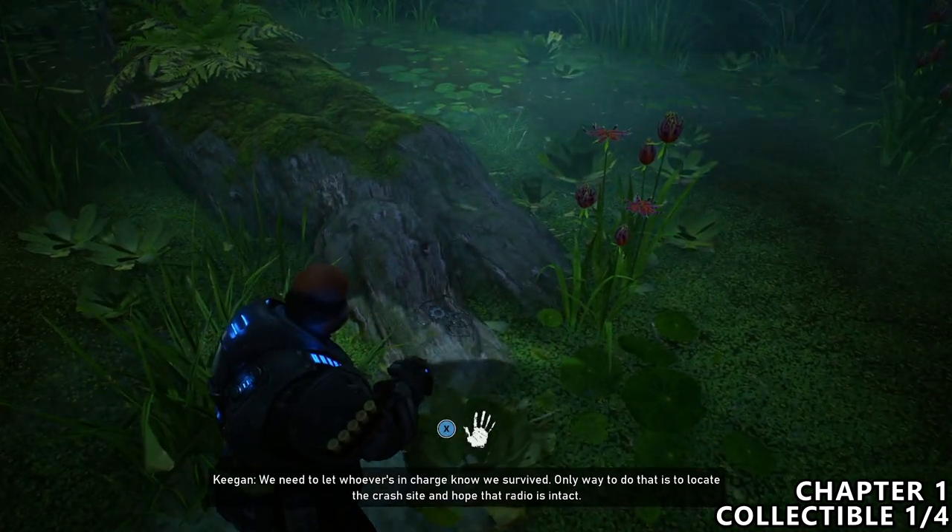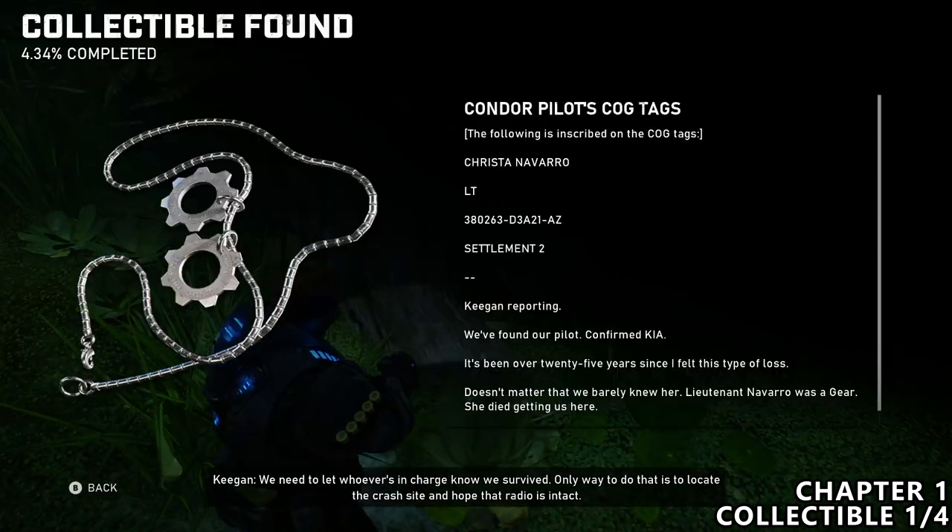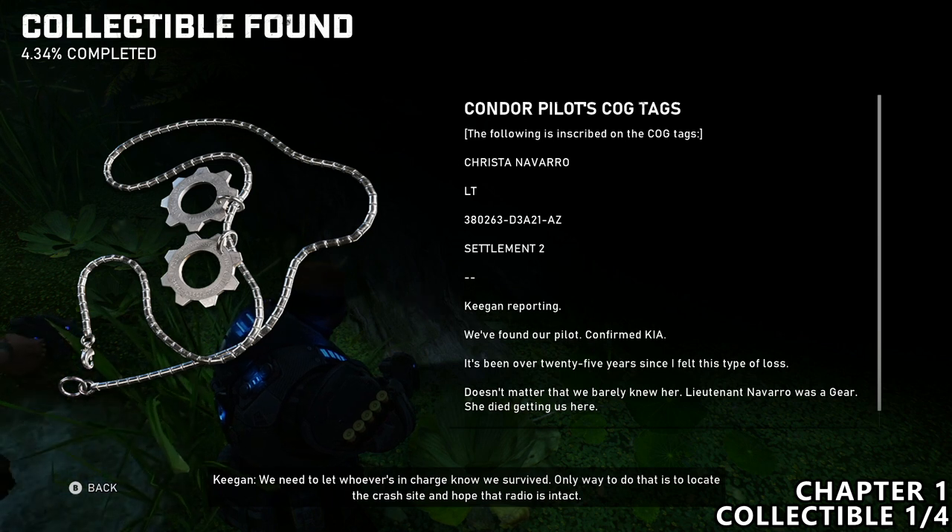Starting off with chapter one, as soon as you reach the pilot underneath, you can find their dog tags.